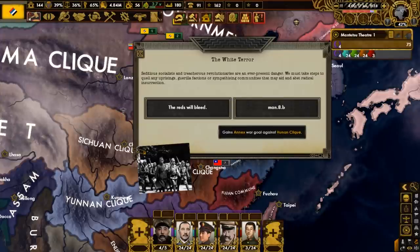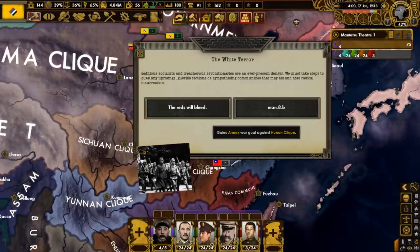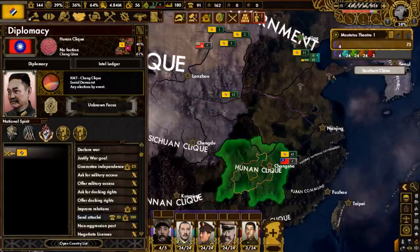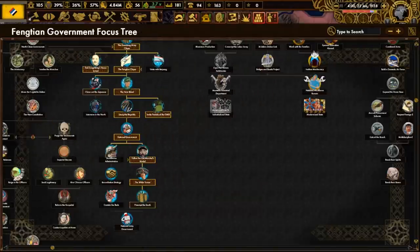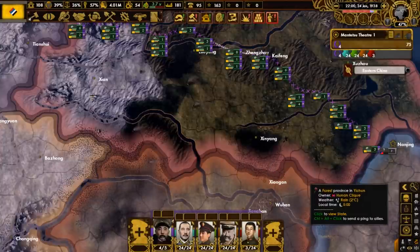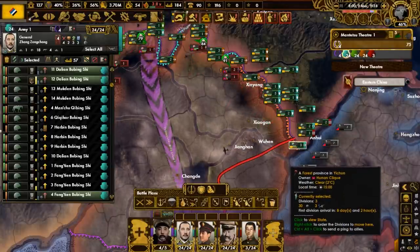The white terror is in motion - socialists and revolutionaries are in ever-present danger, and we must take steps to quell any guerrilla factions or sympathizing communities that may aid radical insurrections. We go with the choice that will give us a war goal on the social democrat Hunan clique. Apparently the ruling party of Hunan are left-wing nationalists, but the Fengtian government thinks they're a threat, so we shall go to war. In the focus tree, let's do preempt the south, then national unity government, then chase out the Japanese. The border with our new opponent is relatively small, so we're going to use a fallback line to try and make it wider, then funnel our divisions into the heartland of the Hunan clique.